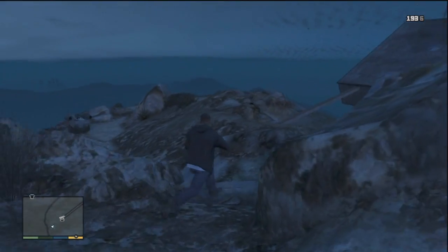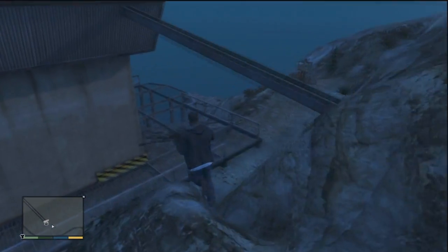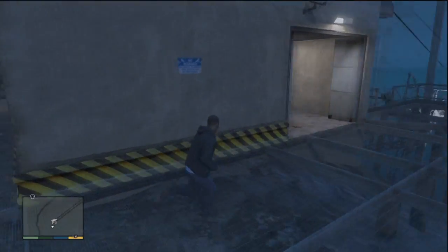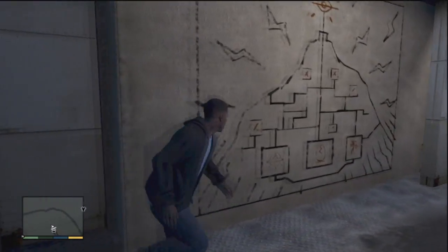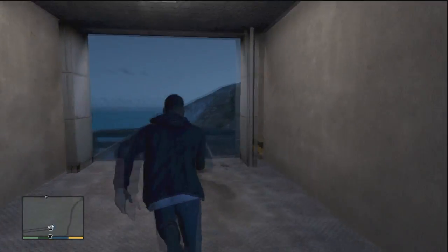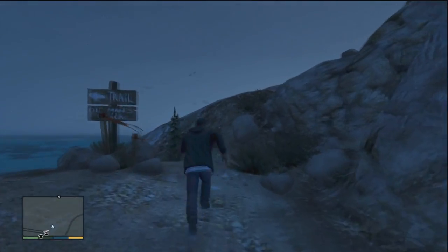No one knows what you're meant to do next. I've tried everything. I've tried shooting the buggy at it. I also saw people saying about this door here — it does look like an iron door, but it's still not open. And it doesn't show a buggy on the map or nothing.